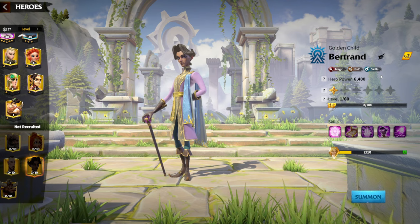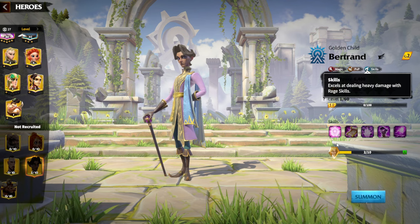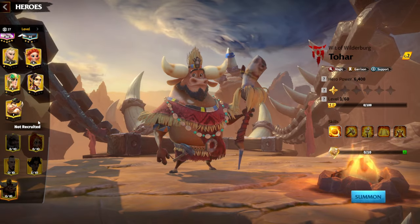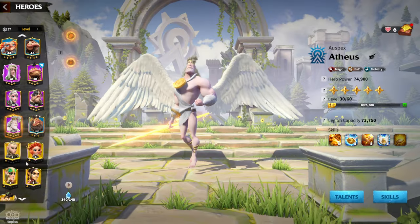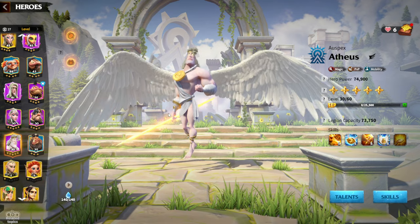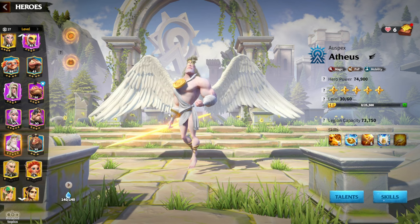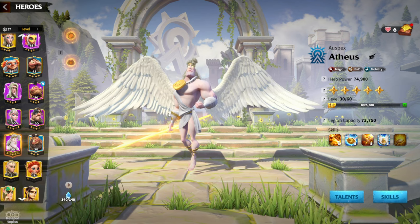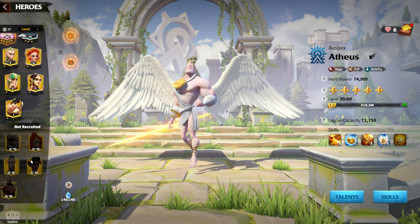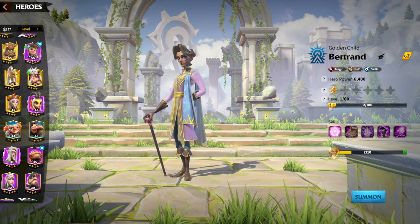Both Wellin and Bertrand are amazing mage heroes for your legendary token investments. Bertrand has the best skill talents, which is the best talent tree a mage hero can have. Bertrand is a newer hero but can be used in many hero pairs: Bertrand and Dohar, Bertrand and Fia, Bertrand and Atheas, Bertrand and Wellin, and even Bertrand and Lilia. As a free-to-play player, investing in heroes with a lot of versatility in hero pairs is much better than investing in a hero with only one good pairing.